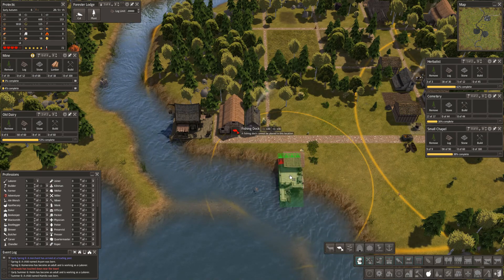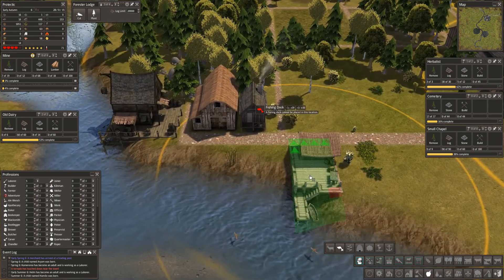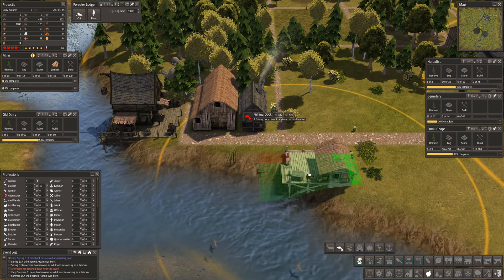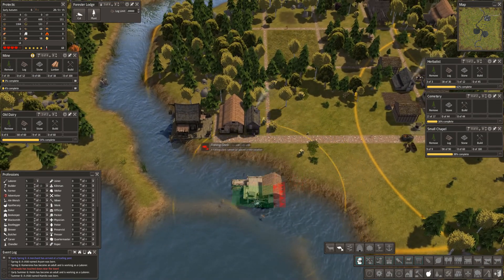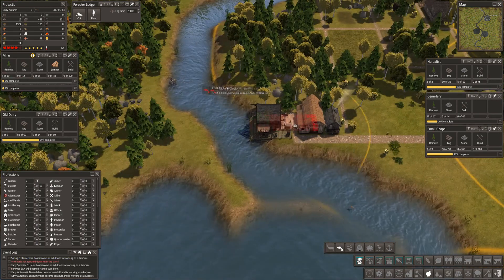Let's look at what this is — is this the classic Banished fishing dock? No it's not. That's nice — let's see if we can get a fishing dock in. I know it — yeah, I put that too close there.